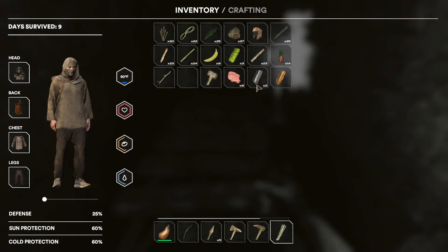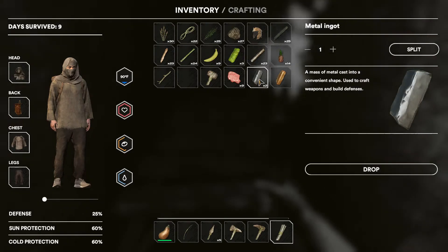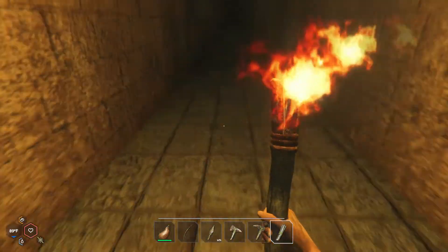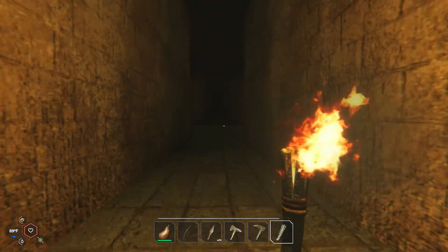Down here you can use the metal pieces to make a temporary floor, which allows you to get to another section of the pyramid that has more loot boxes. I may do another video showing how to get some of the blueprints for the katana sword and different things.